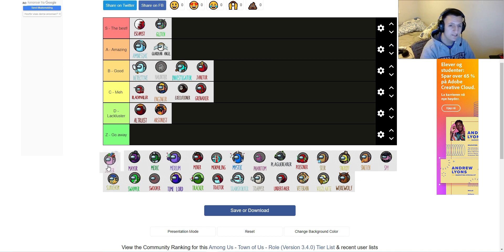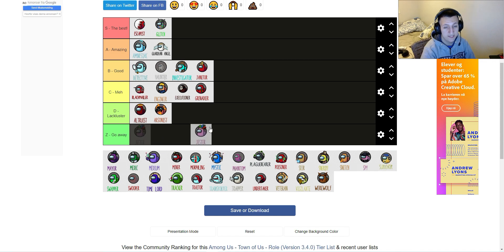Next one is the Jester — a neutral role whose entire objective is just to get voted out. I used to hate this role; if you've seen my video six months ago, you'll know I had a deep hatred for it. But personally now I think it's an amazing role. It's really required for the game because otherwise the whole board would just be bloodthirsty voting everyone out. All Jester can do is vent and look sus — that's it. I think it's a good game balancer, it's an A tier. Having that fear of a Jester in the game makes you have to be careful, and it's much more satisfying to win as Jester that way.